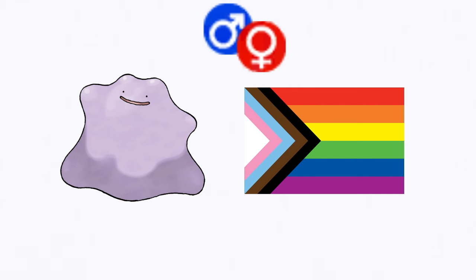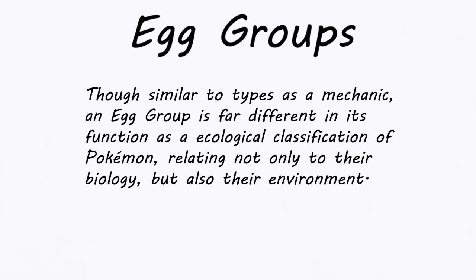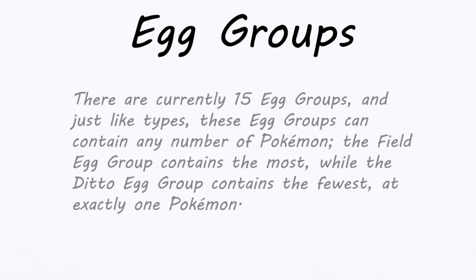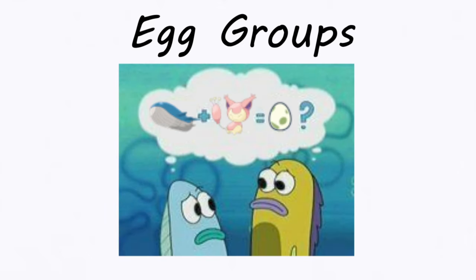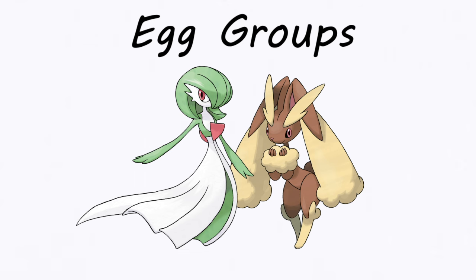That's the perfect segue to talk about egg groups, so I can explain that exception. An egg group is essentially a classification of Pokémon based on their physical attributes. Much like their type, a Pokémon can belong to one or two separate egg groups, though these don't always seem to make sense. A particularly popular — or perhaps notorious — example is the Field egg group, which has a whopping 278 Pokémon in it, containing both Skitty and Wailord, meaning those two can breed. Trying to figure out why a whale is in the Field egg group is beyond my pay grade — since I don't get paid for these videos. It's for this reason that the birds and the Beedrill joke is not only overused, but also inaccurate. Beedrill belongs exclusively to the Bug egg group, which contains exactly zero bird Pokémon.